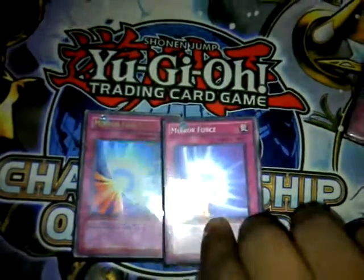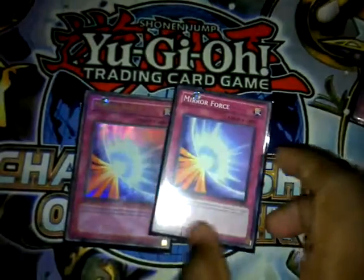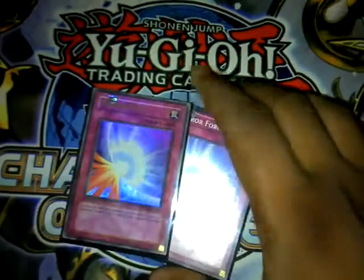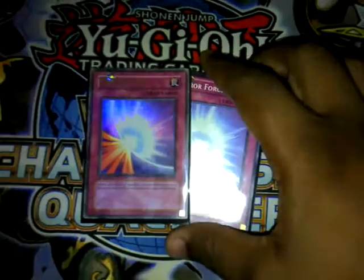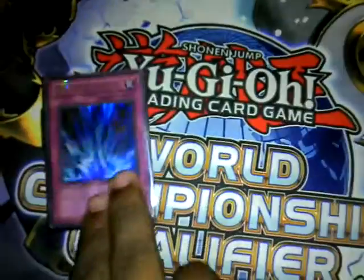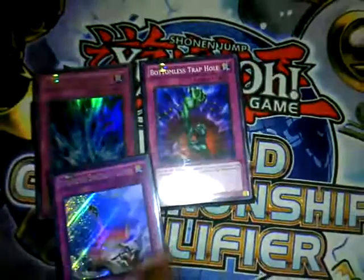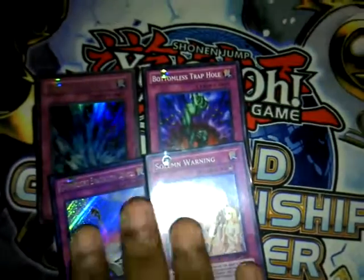Next, Double Mirror Force — really good. I just use it to get rid of monsters. I don't play Dimensional Prison because prison only removes one monster. Sometimes you have big monsters like Arkler or Crystal Beast, and you have to get them off the field before you can go over them — that's the reason why I play Mirror Force. Then the staples: Torrential Tribute, Bottomless Trap Hole, and Solemn Warning. These are what got hit to one on the banlist. They're all good cards.